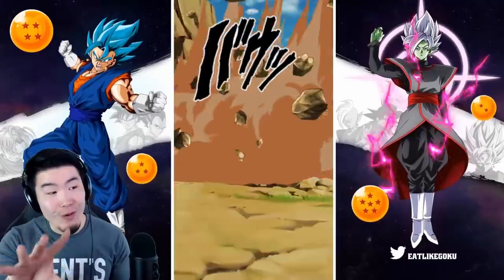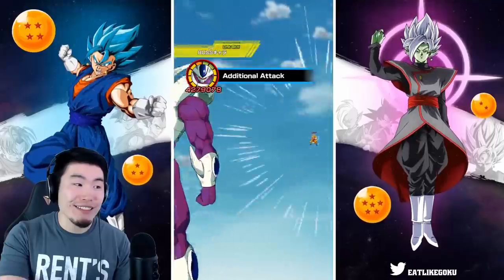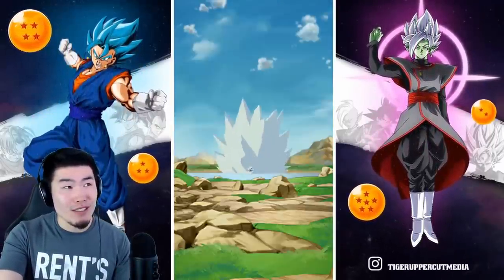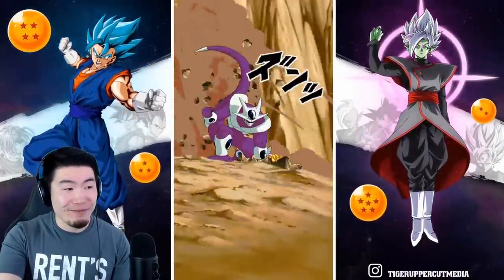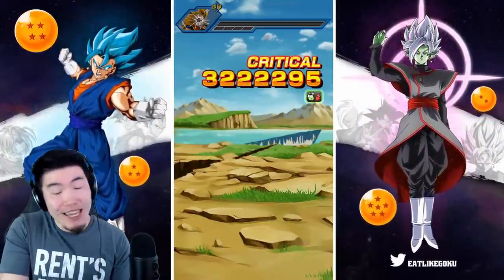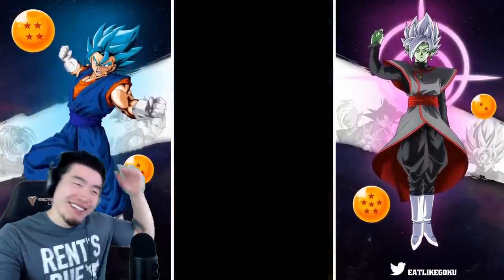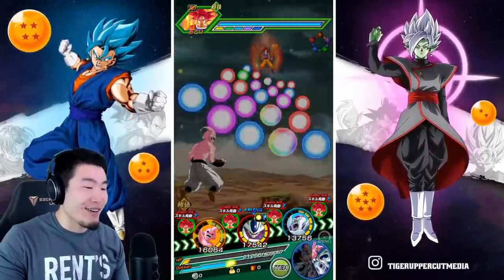We lost a bit of attack and defense because of Kid Buu rotating out, but Frieza is still very good as a support. Now we're at 4 million attack — 3 million crit, additional super at 4.2 million attack. So almost over 8 million attack generated this turn. He is such a crazy unit.